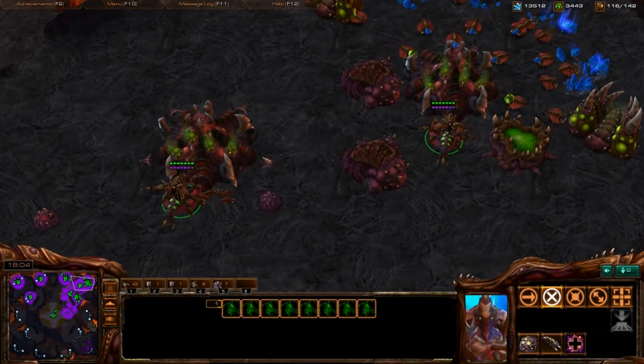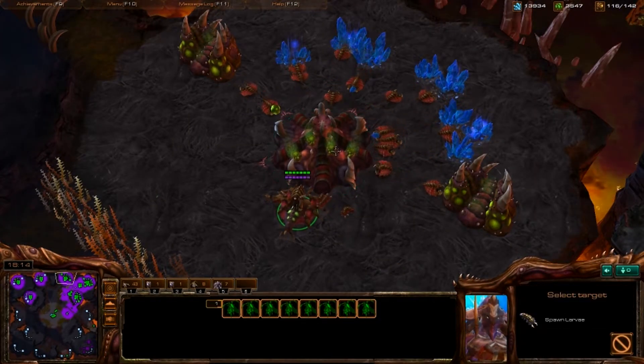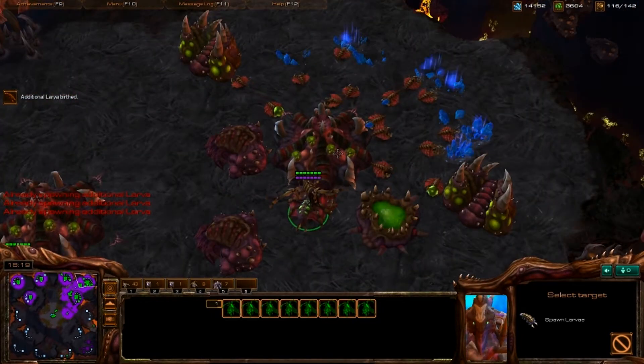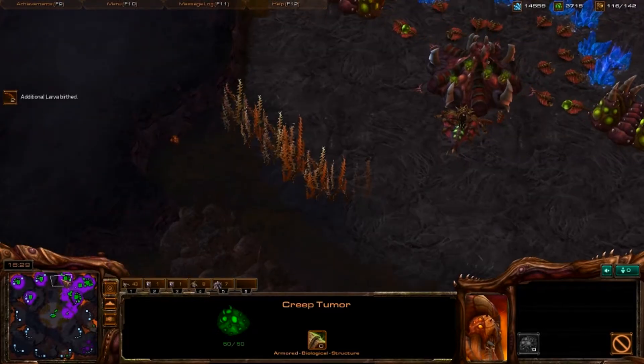Another way you can do this is to have all your queens selected, then press tilde to center on something, and then press V to inject individually — tilde, V, click, tilde, V, click. But that's kind of defeating the purpose. It's kind of an in-between approach and I don't really like it.